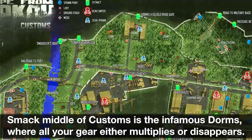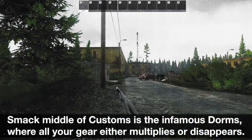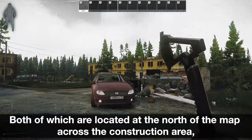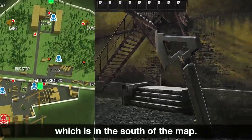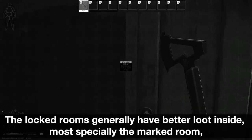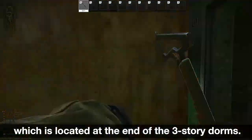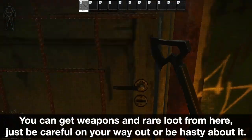Smack middle of customs is the infamous dorms, where all your gear either multiplies or disappears. The dorms area has two main buildings that people call three-storey and two-storey, both located at the north of the map across the construction area in the south. Inside the dorms are plenty of rooms, some of which are locked. The locked rooms generally have better loot inside, most especially the marked room, which is located at the end of the three-storey dorms. You can get weapons and rare loot from here, just be careful on your way out or be hasty about it.